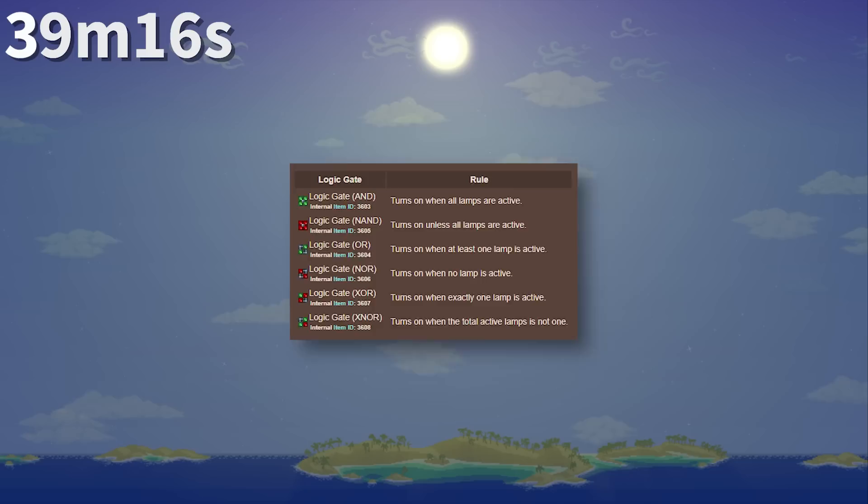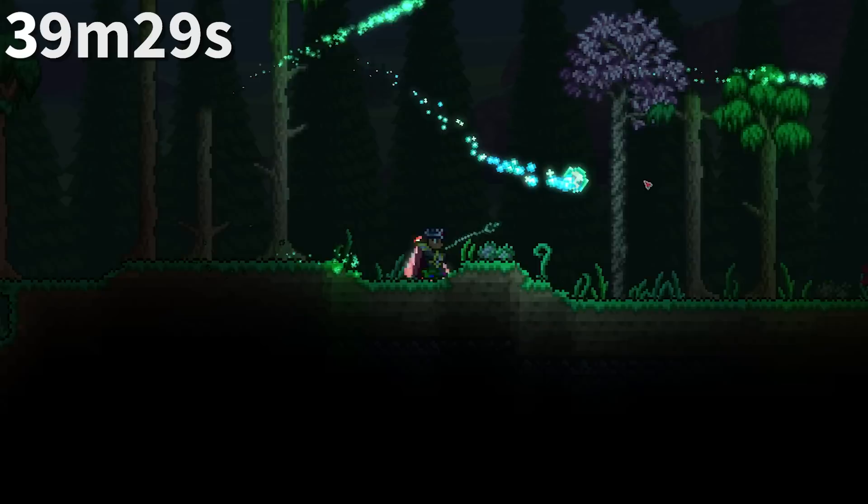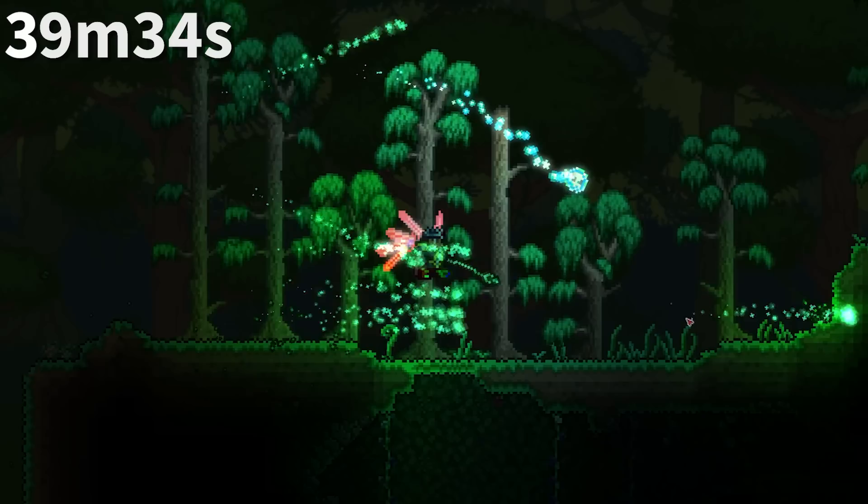There are many logic gates in Terraria, except the XNOT gate. The Golden Carp, despite being a golden item, cannot be made into any form of food, including the Golden Delight. As what seems to be a brick of solid gold, that's probably a good thing.